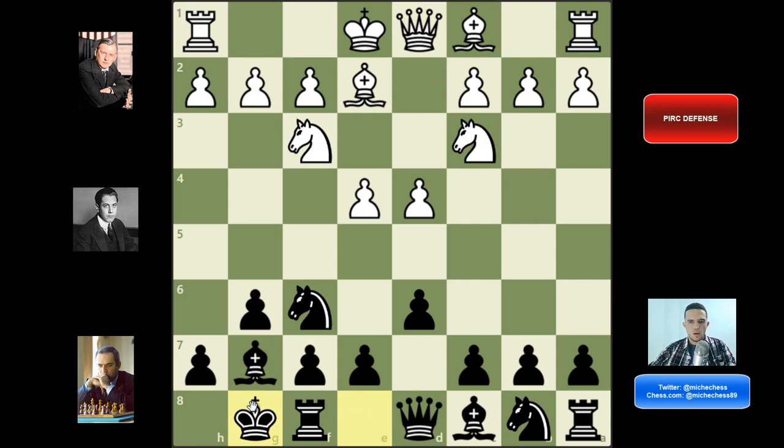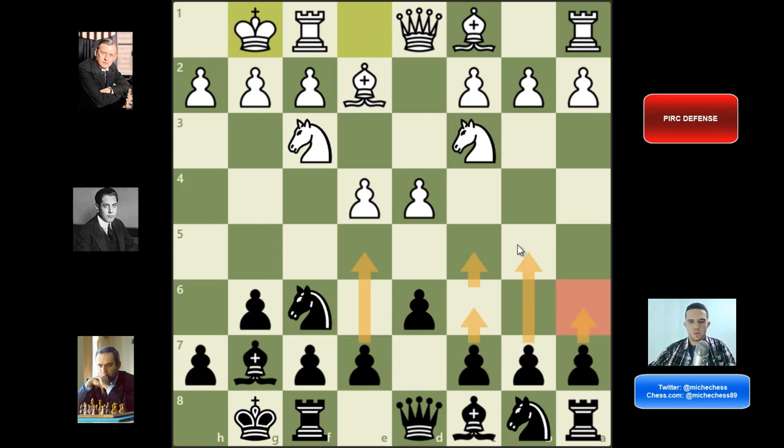After Be2 we can just castle, black can do the same, and at this point basically any move is good for black. We can try c6, we can try c5, e5 is also a move, a6 wanting to expand is a very common variation, and Nc6 is also a move. We can play e5 — in general in this position white is going to be slightly better but as always very playable, very interesting and very dynamic for black.